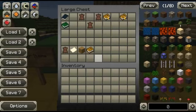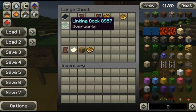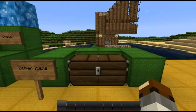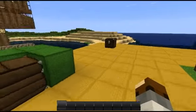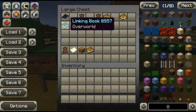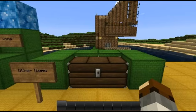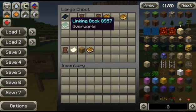Now, the other items. To create a book, you need three papers and a leather — that makes you a linking book. The linking book will save your coordinates, the age you are in, and the direction you are facing. So this particular linking book belongs to the overworld.